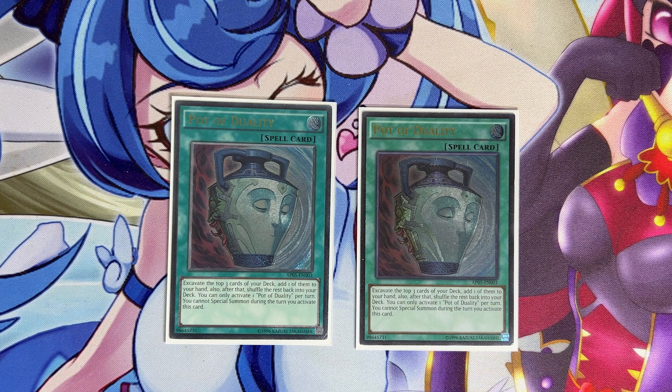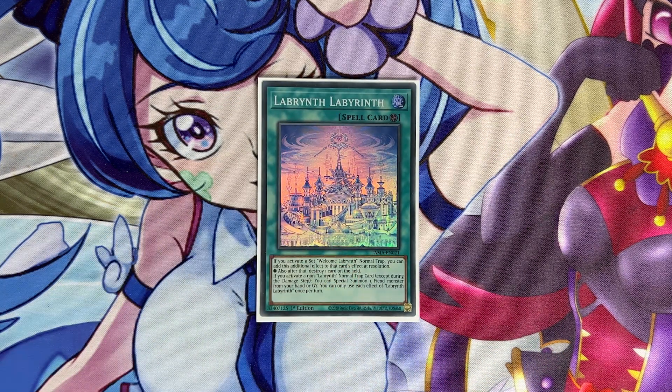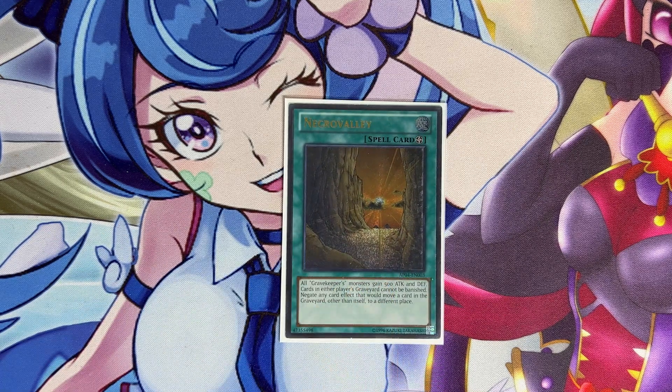For the field spell package, we have one copy of Labyrinth Labyrinth. It's not super powerful on its own but it's easily accessible via Metaverse or searching. If you activate a Welcome Labyrinth normal trap card it gains an effect to destroy a card on the field, and if you activate a non-labyrinth normal trap card you can special summon a fiend monster from your hand or graveyard — another way to get Lovely Labyrinth out. We also play one copy of Necro Valley, because as long as Ishizu Tear is the best deck in the game, any deck that can run it should. We play Metaverse, now at three, which is much more consistent and can be used to lock out graveyard-based decks.